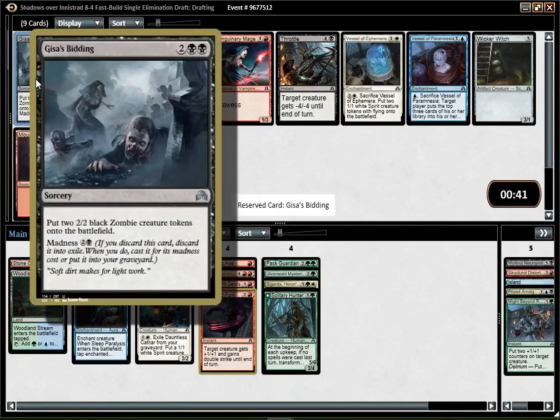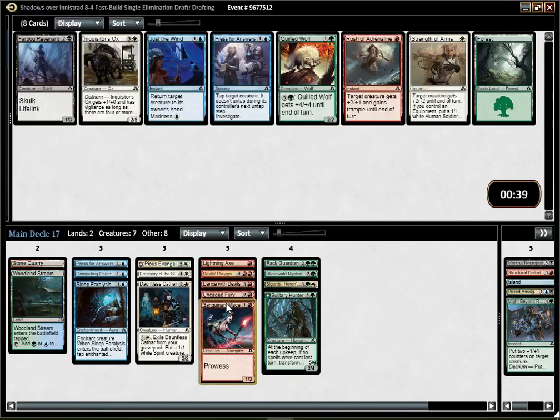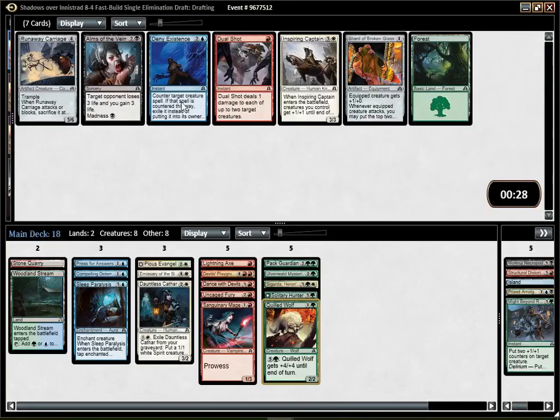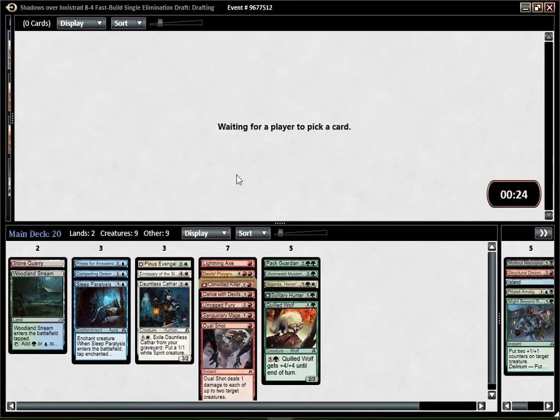That's a very late bidding. I guess I'm just gonna take the Mage, which is a solid 2-drop in red. At this point I cannot afford to do too many more crazy things. Quillwolf is a great card to get that late — very solid 2-drop in green. Hopefully we will wheel one of the 3 good green cards that were in the pack I opened. Dual Shot is main-deckable, I think, in this set — pretty solid card. Killer is kinda decent, not the best, but playable.